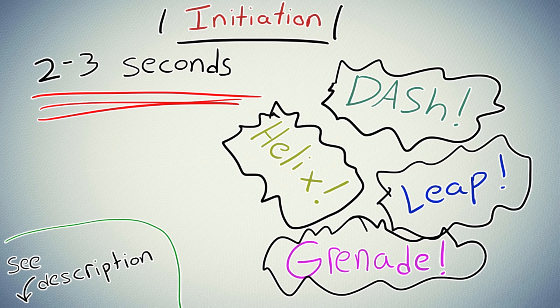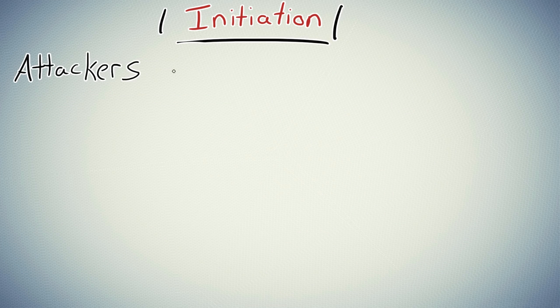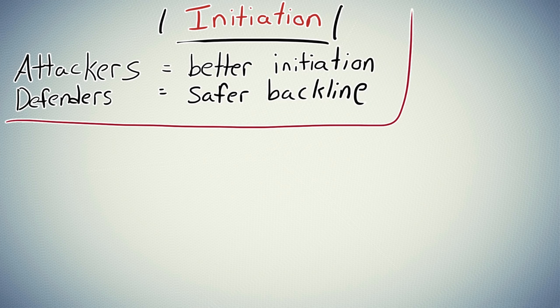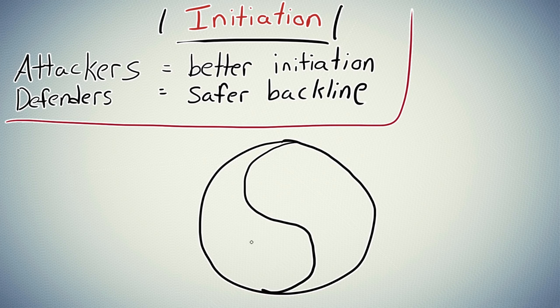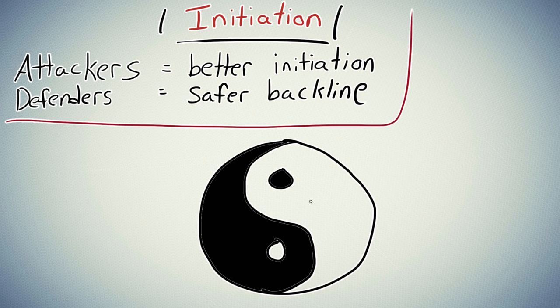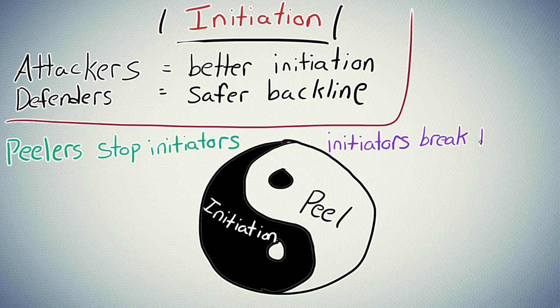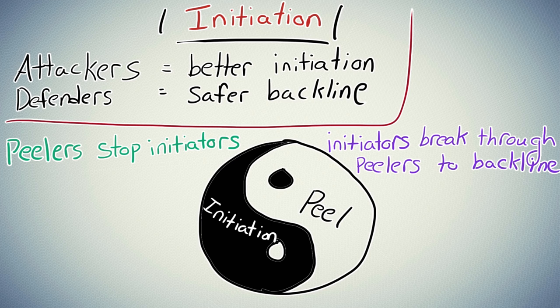Initiation is actually about the same for attack and defense in how it works, but attackers tend to have more control over when and where the fight happens, so it's easier to initiate when you're on attack. Defenders can certainly initiate too, but usually defenders will run more peel-heavy and backline-heavy compositions. What's peel? Well, peel is sort of the ying to initiation's yang. Initiators go in and try to do as much damage as possible in the first couple seconds of the fight, and peelers try to stop them. Heroes like Roadhog, for example, are good at stopping diving heroes like Genji from getting to your important backline supports and DPS heroes. Roadhog can hook them. Zarya is another one — she can shield the target. You are peeling initiators away from your backline, that's why it's called peel.